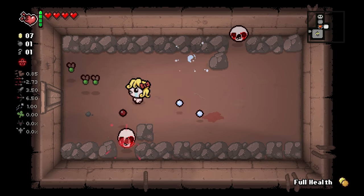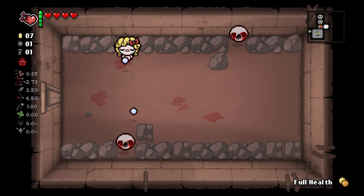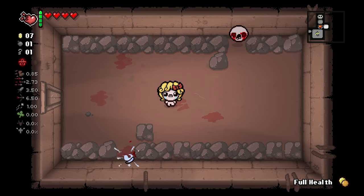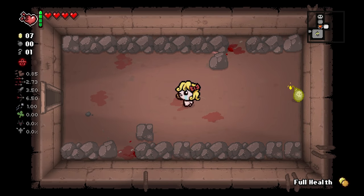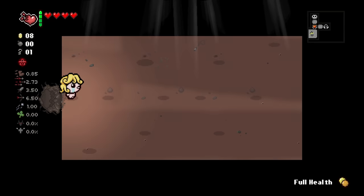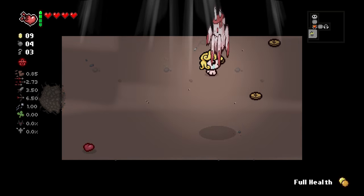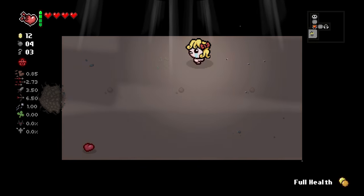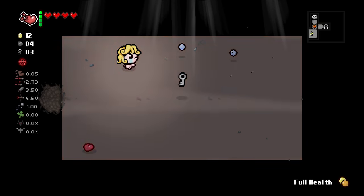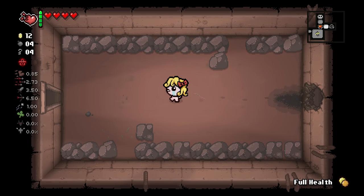I'm guessing the super secret is probably at the end of this room. A lot of bombs, some extra keys, which is great, some money. Our damage and tear rate - not very good. And another key. We got a lot of consumables on this floor, which is great.